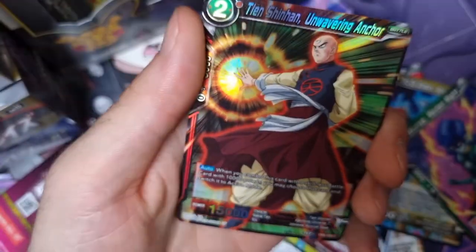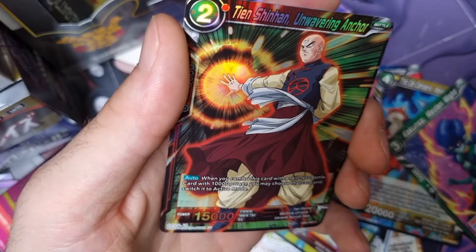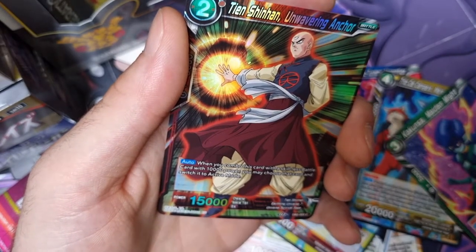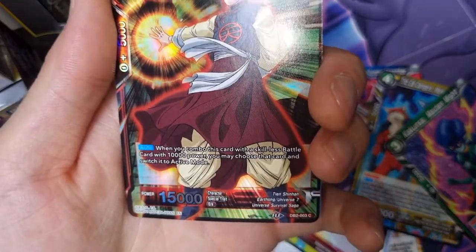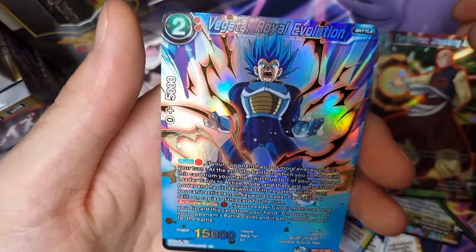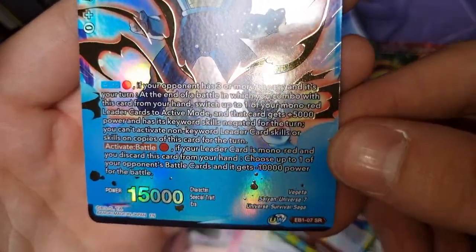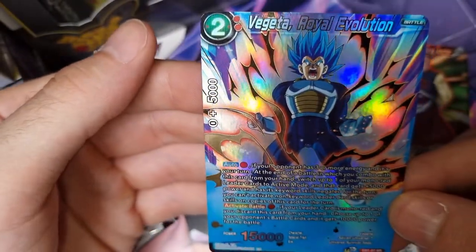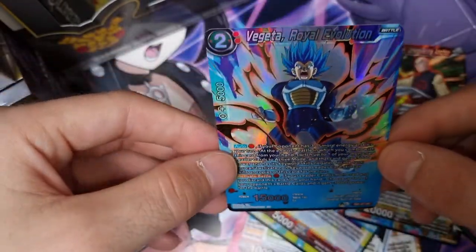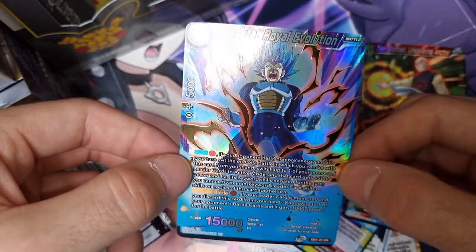Tian Xinhan, Unwavering Anchor. One more - whoa! Baguette Royal Evolution - Super Rare, yes! I'm assuming that's a hard card to pull. That looks absolutely beautiful.